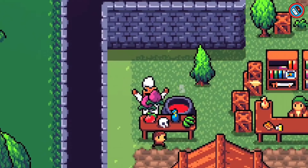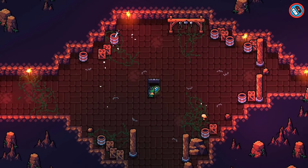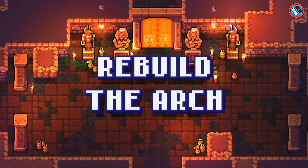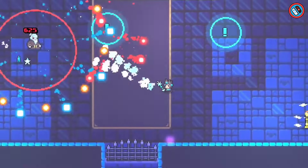Key elements include variable playstyles, skill-based combat, arsenal expansion, world exploration, and secret discovery. Players may use badges to personalize their characters, fight in skill-based battles, and manufacture over 200 weapons and armor parts.